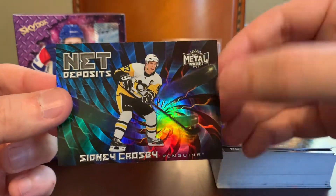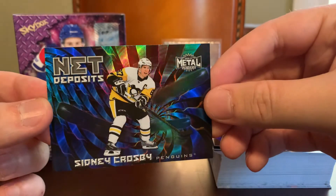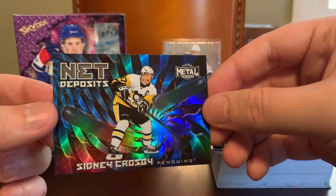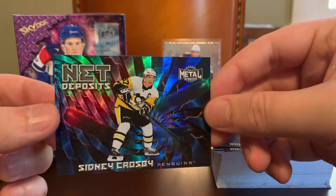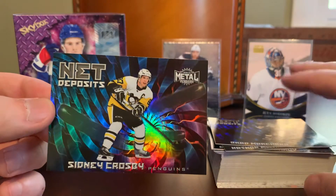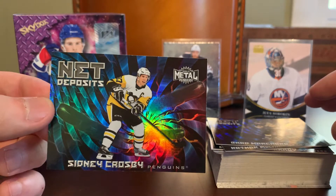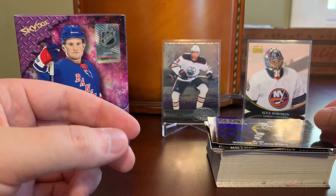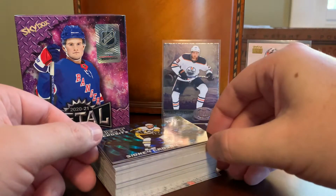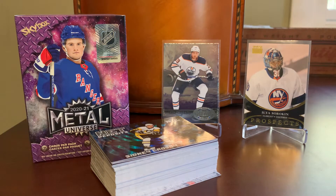And then even got a Sidney Crosby, which is great. He is one of the top five most expensive modern NHL players to collect, right there with McDavid, Ovechkin, and others of that ilk. So finding this Net Deposits insert of Sid the Kid felt pretty good. This was the most expensive card in this entire order at $1.40, which I thought was pretty reasonable. So that's a really cool Crosby card. Right there I'm already well above what I'd have from a blaster in terms of number of cards, more inserts than I would have pulled from a blaster for sure, and more star power — but I was only at about $23 and change by the time I cashed out with that seller, so I still had a little bit of wiggle room.